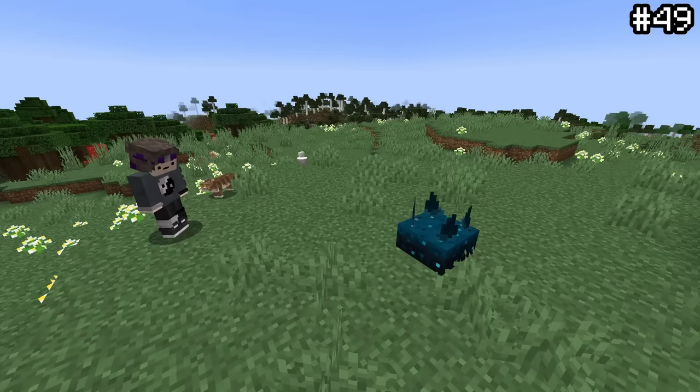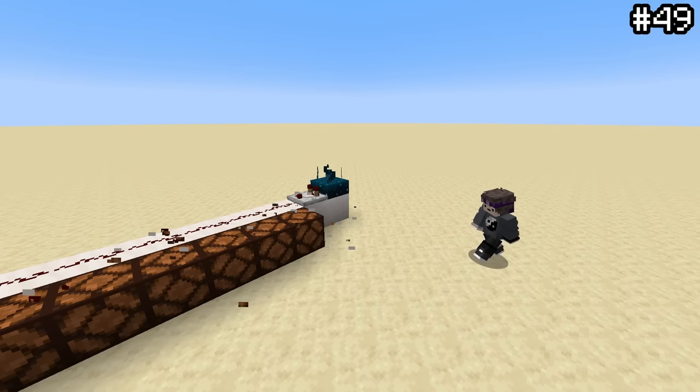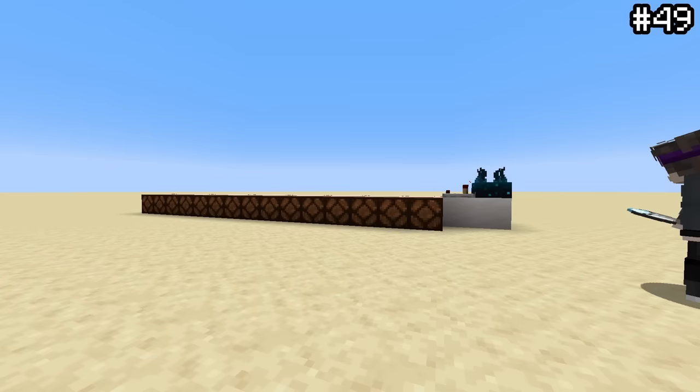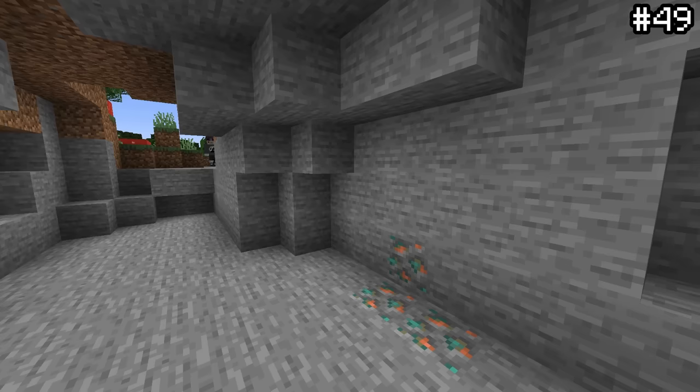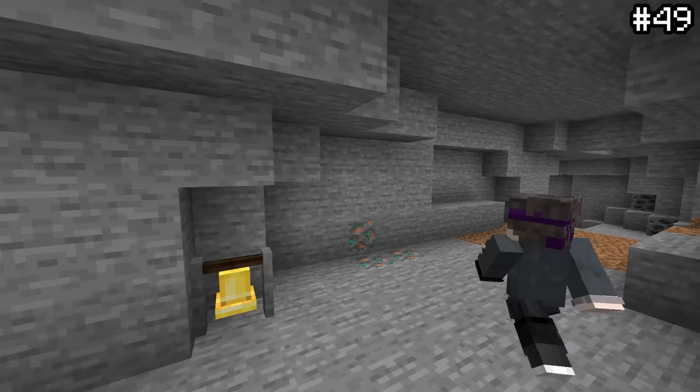Skulk sensors give off different signal strengths based on the type of sound they're detecting — there are 15 different amplitudes, each with a different group of sounds associated with it. For example, walking gives a signal strength of 1, and picking up powdered snow gives a signal strength of 13. You can use this property to set up a sensor that only detects a specific sound using a design developed by Mysticat — perfect for a secret base that only you know how to open.